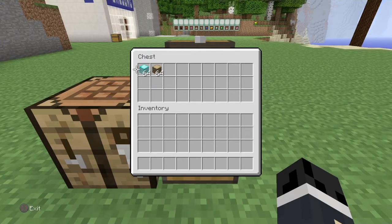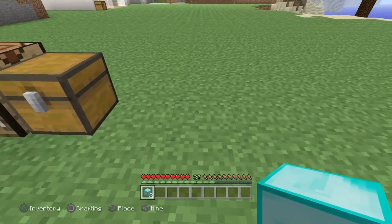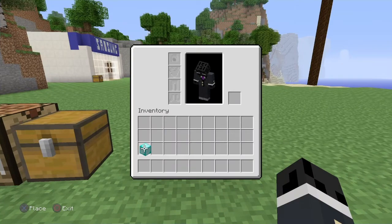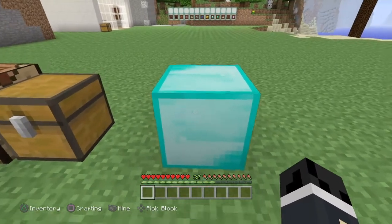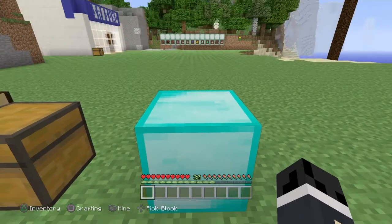You'll need two of whatever item you're going to duplicate. I'm going to demonstrate with diamond blocks first, so you'll need two. Place down your first block, then put your second block into your back inventory. You're going to want to look at the placed block and make sure your hand is on whichever button you assigned for Pick Block.